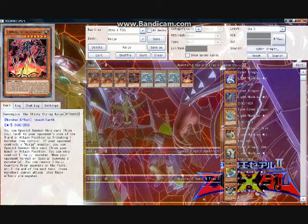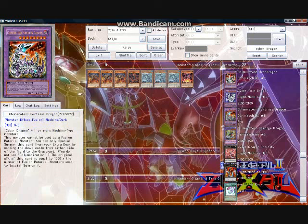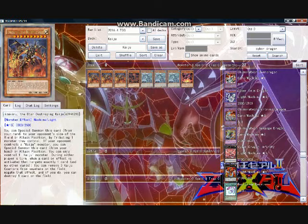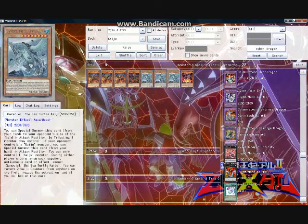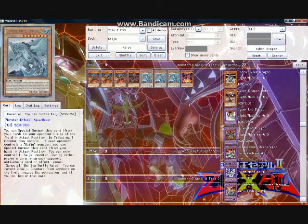The reason Cyber Dragons hybridize so well with Kaijus is their interaction with Chimeratech Fortress Dragon and Gammasil. One of the biggest problems with Gammasil is its low attack point. However, with the help of Cyber Dragons, Gammasil becomes much more effective. Summon a Star-Destroying to your opponent's side of the field, summon a Gammasil to your side of the field, then Normal Summon one of the Cyber Dragon mimic monsters, and finally remove the Mimic and the Star-Destroying via contact fusion for Chimeratech Fortress Dragon. The end result is a 2200 attack point Gammasil not looking down the barrel of a bigger Kaiju, and if Waterfront is on the field it is ready to negate, plus at least a 2000 attack Chimeratech Fortress Dragon.